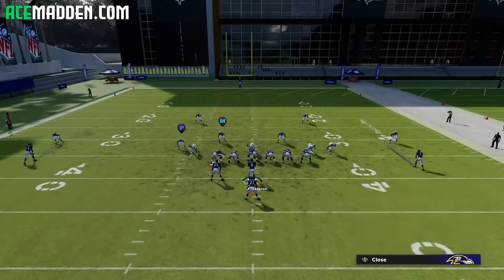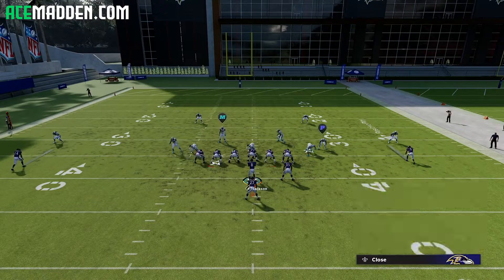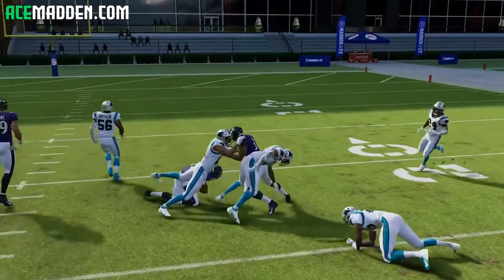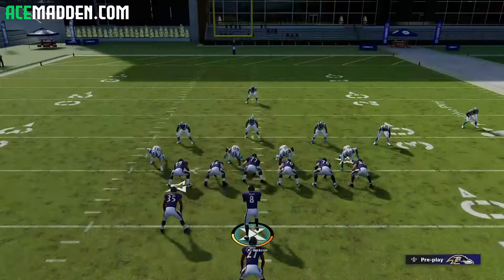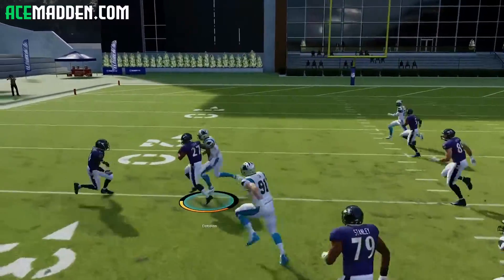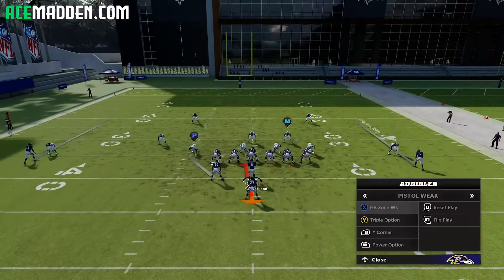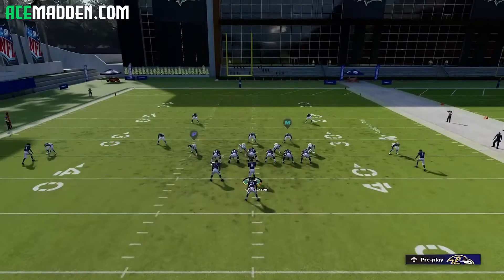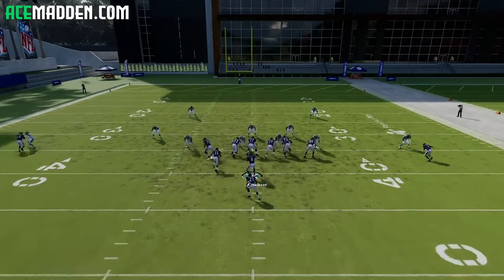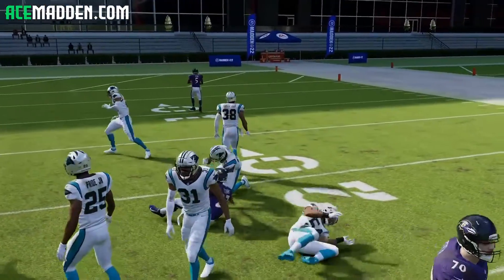So that's going to be our triple option — that's our fullback run. Then we have halfback zone weak. Everything in tandem is going to be super annoying because you're going to attack every gap while they're in their trips tight end defense. They do not want to play something like this — I can promise you. Halfback zone weak looks pretty appealing right here. I don't need to keep spamming these run plays for you guys to understand what's going on.